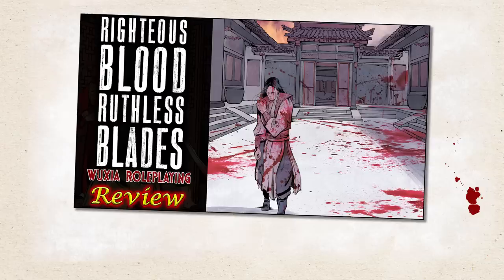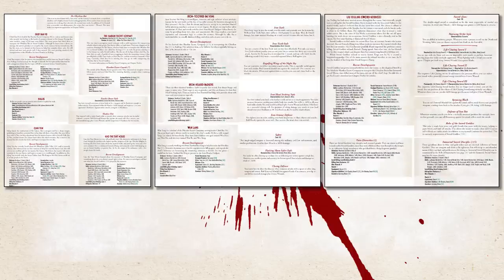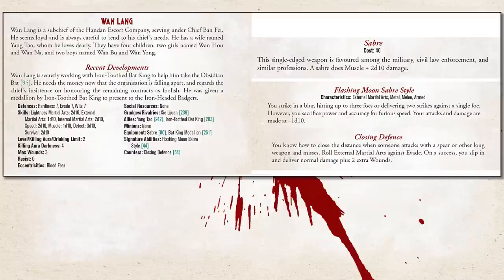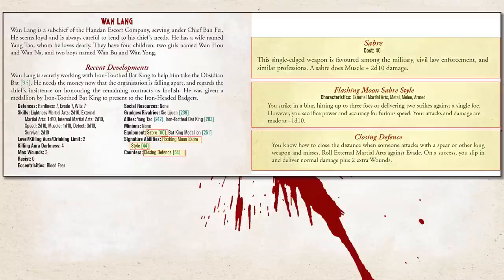The biggest difficulty I faced running this adventure — one I brought up when reviewing Righteous Blood Ruthless Blades itself — is that there is a huge cast of characters, each with their own list of special abilities and special equipment. Before I ran it, I made several cheat sheets for each character's equipment and abilities. These are just cut-and-paste jobs from the Core Book PDF, but I found it extremely handy having everything right there rather than flipping pages in-game. For example, Iron Tooth Bat King and his minions: his Iron Teeth stats from page 84, his Iron Tooth Style from page 49, his Engulfing Wings of the Night Sky Counter from page 65.